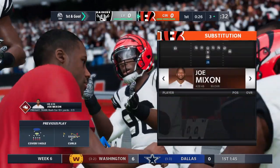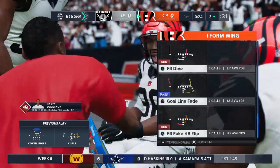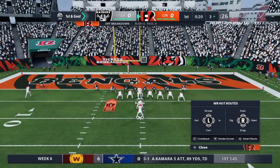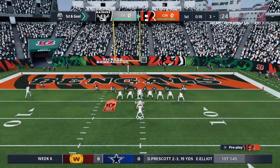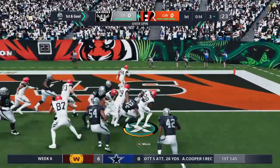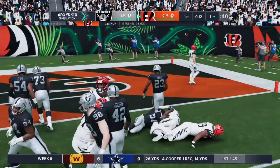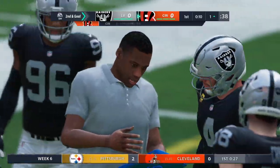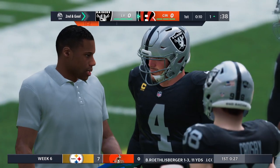They're able to convert on third down, and that sets up first and goal. How about the start throwing the football — four for four on this opening drive? He's slinging it, and oftentimes when you talk about slinging it, you're thinking about a guy throwing it all over the yard, not necessarily accurately. In this case, though, he's honing in on his targets and he's delivering. The opening script — however they drew it up for this first drive — going to plan so far.